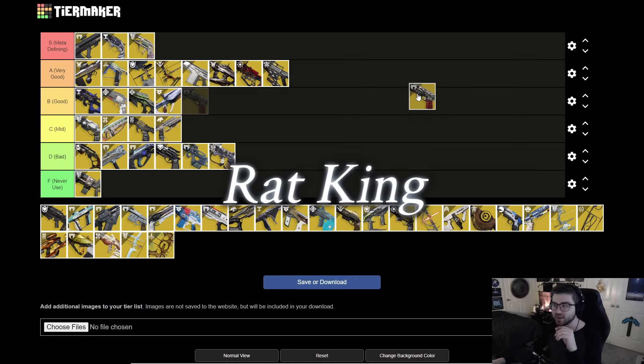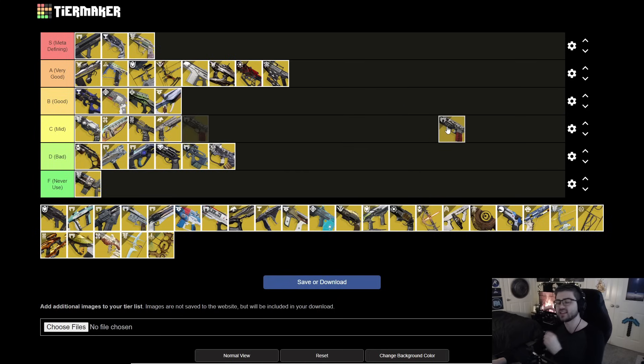Next is Rat King. It's a very strong exotic that often gets overlooked since it's just a sidearm. With the catalyst, getting a kill heals you, makes you go invisible, and if you stack it with teammates you get increased fire rate and magazine size on reload — it absolutely shreds through enemies. Running this in a raid ad-clear encounter with six people means you're practically unkillable. I'm putting it in B tier, though it could argue for A in a six-stack.